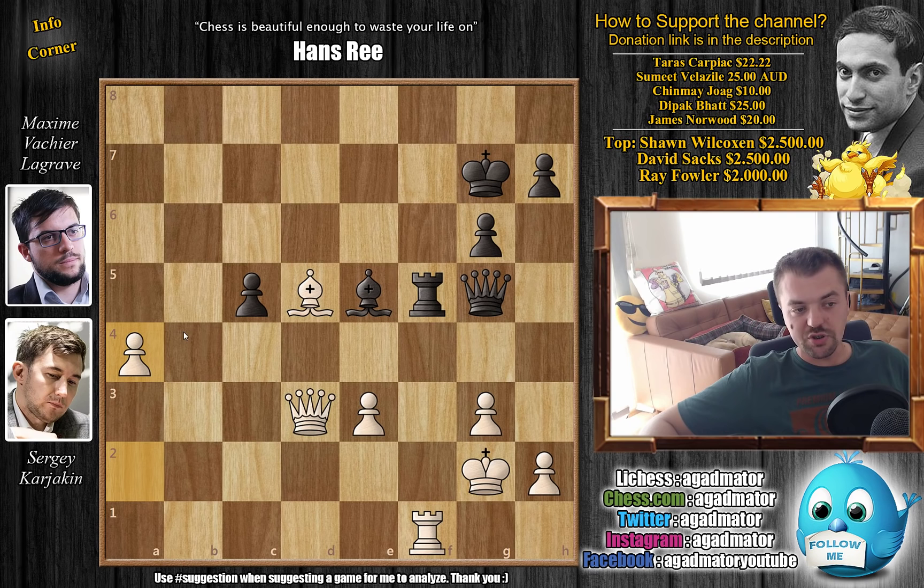Rook captures on f5, and now a4. Karjakin starts pushing his passed pawn, and it's much easier for him to push his passed pawn than it is for Maxime, as it will be very hard to pass the c4 square. Rook captures on f1, king captures, and now comes a very interesting move by Maxime — bishop to d4. He's hoping for captures and captures, but if this happens — for example, captures, queen captures — then you can just start pushing a5, but then c captures on d4.